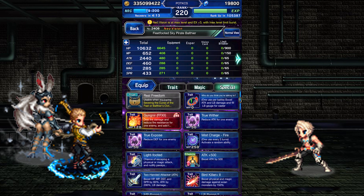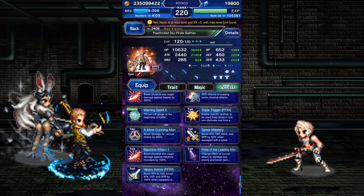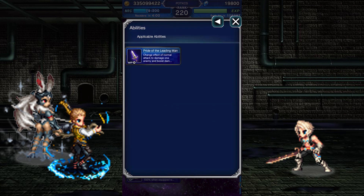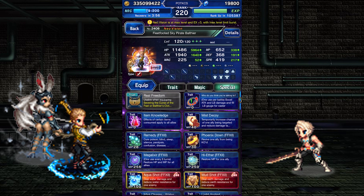Interestingly, in this form, though his killers are the same, their values have actually switched around. A lot of his passives work the same way, though his normal attack has now changed to Pride of the Leading Man, which deals strong non-elemental damage chaining Bolting Strike and triples its own damage modifier. His Light Armor boost has also changed to Heavy Armor, not that you can tell from the sprite.